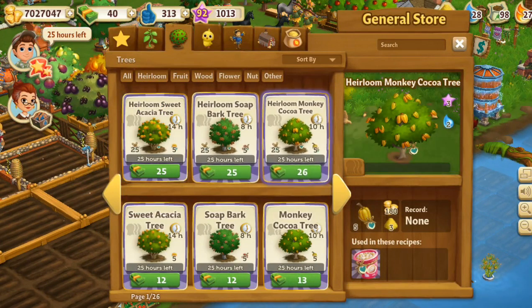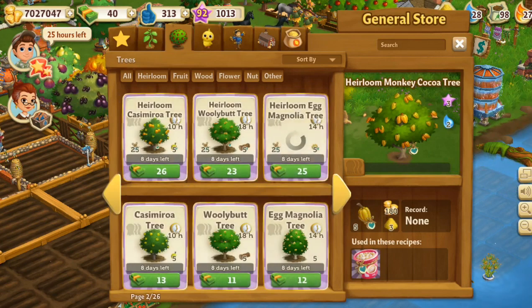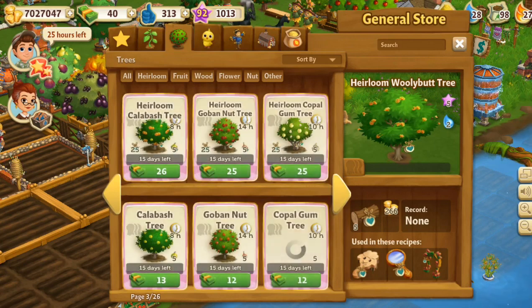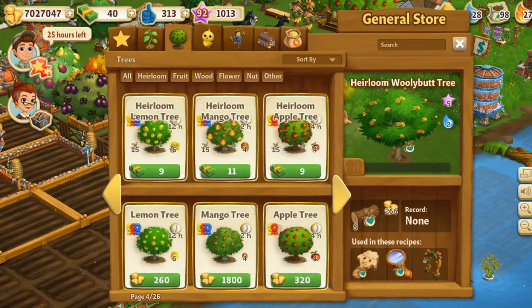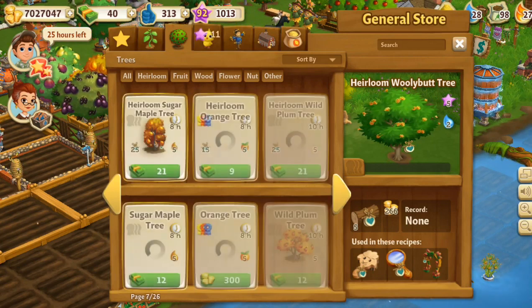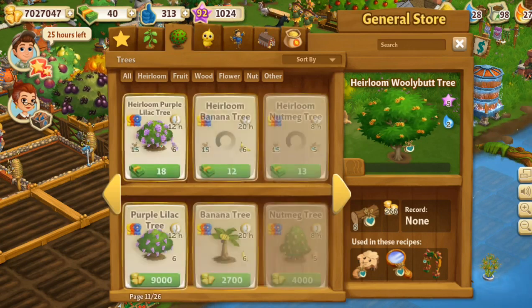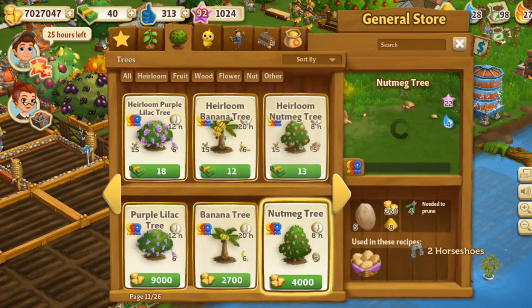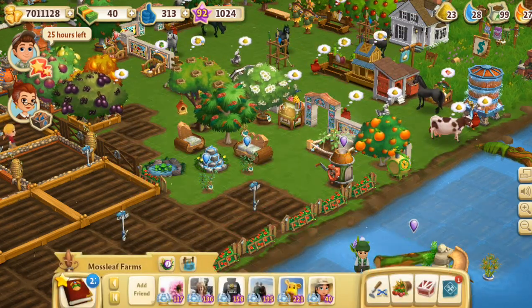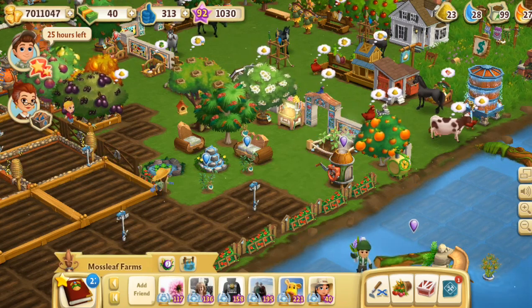Let's go ahead and grab some nutmeg trees. There's heirloom monkey cocoa, heirloom soap bark, heirloom sweet acacia, gum tree, lemon, apple, blood, pine, crab tree — looking for the nutmeg tree. There it is! I want to water four nutmeg trees, so I'm going to put four nutmeg trees into this little grove so I can water and take care of them all at once.